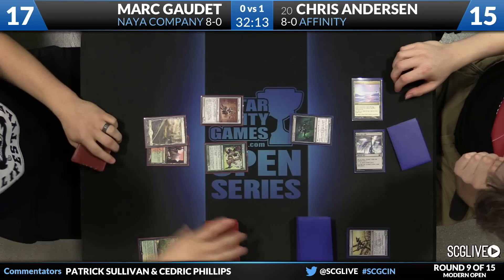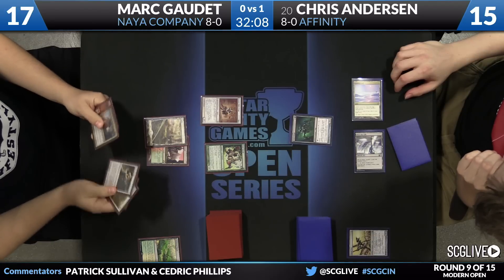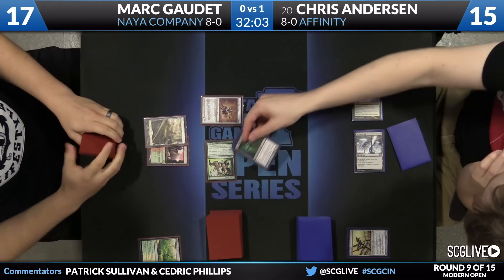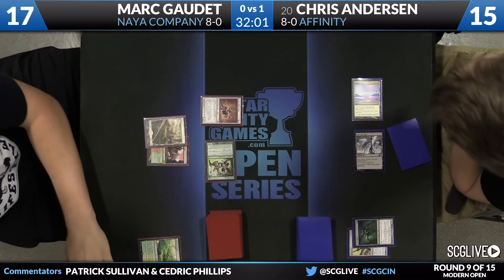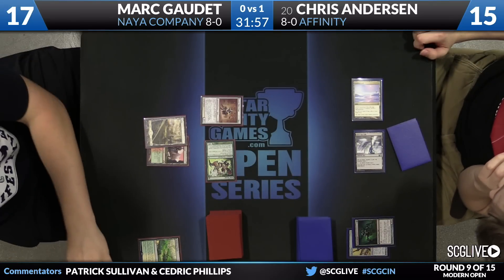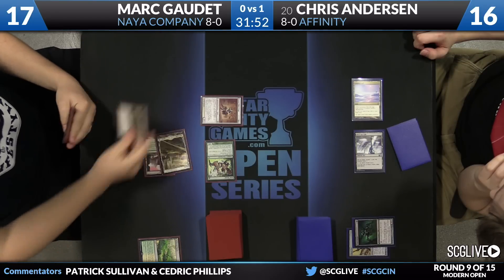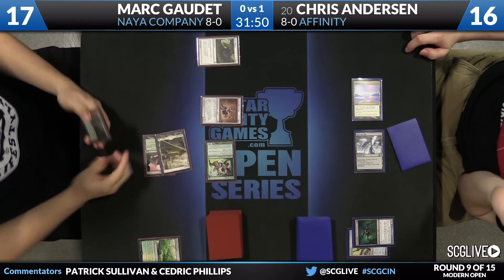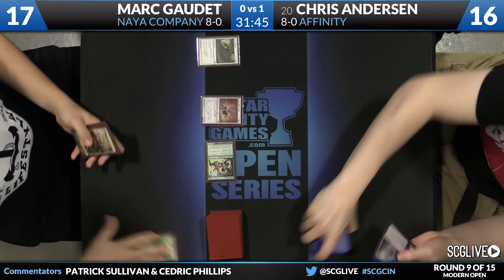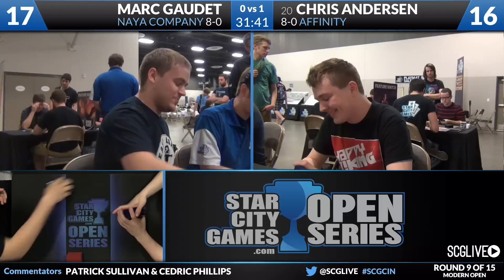Gaudette draws. He's got Path to Exile, Stony Silence, Knight of the Reliquary, Lightning Bolt, and Scavenging Ooze — that's a hand right now. Anderson fast-blocks to avoid paying the Kataki upkeep and gains a life. And more hate: Stony Silence hits the battlefield. Kataki and Stony Silence — see you later. Mark Gaudette's going to win game number two over Chris Anderson.